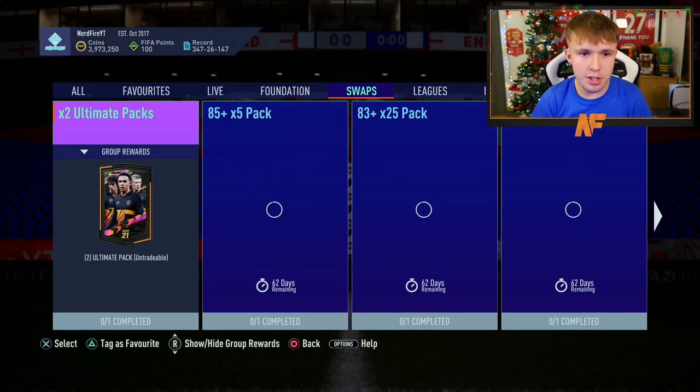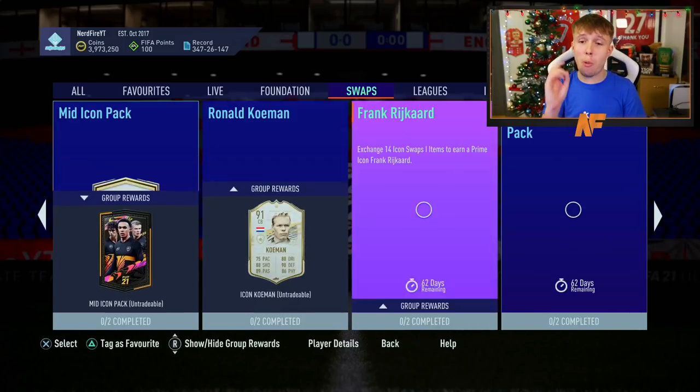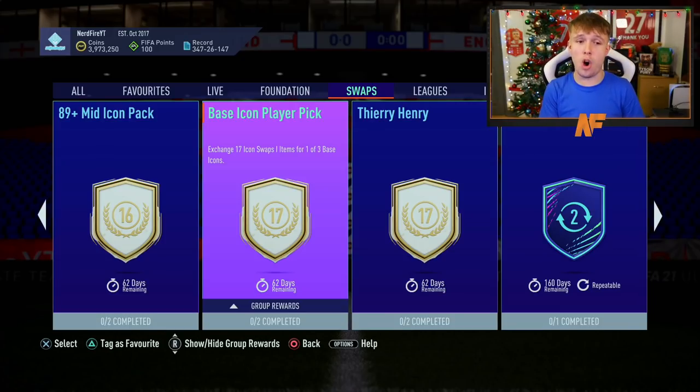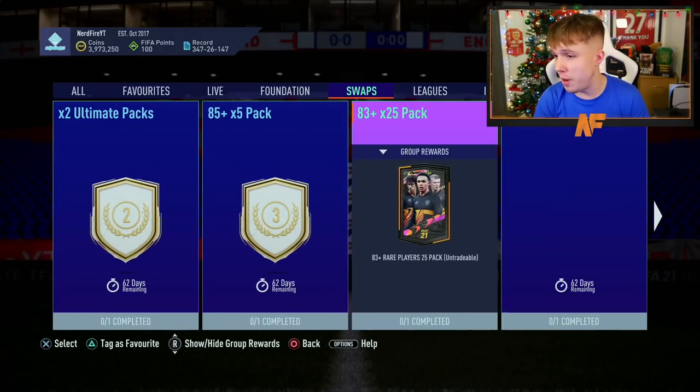On to my top 10 recommendations from Icon Swaps One. At number ten I've put the base icon player pick — the only option where I'd put all my eggs in one basket. You get the choice of three icons, and it's the first time we've ever had a random icon player pick where you don't know who's going to appear. It just could be so sick, and hopefully people get some incredible icon pulls from it.